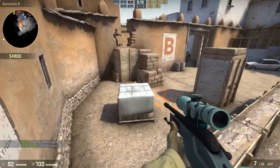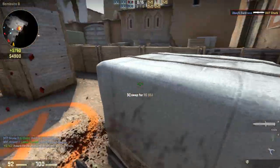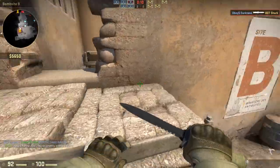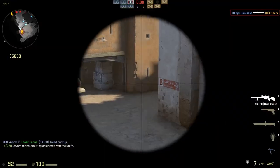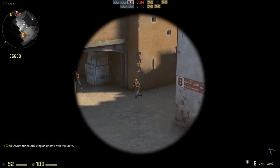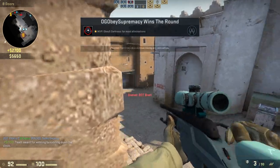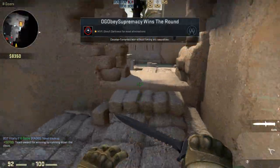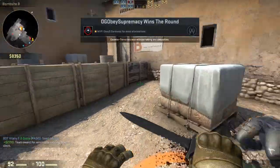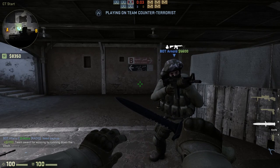One thing that really sucks is that you used to be able to plant the bomb right here in the little flap — that's no longer a thing, so there's no secret spots to plant the bomb anymore. You can camp right here and get some nice shots. I'm not at my best — this is literally my first game after not playing for about five days. But there are still so many spots here; you can jump up there as well. Now we will go on to the tunnels.